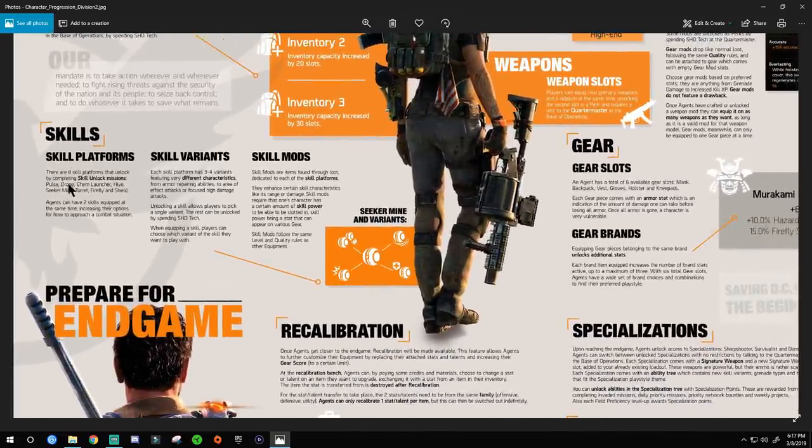Skills — there are eight skill platforms unlocked by completing skill unlock missions: Pulse, Drone, Chem Launcher, Hive, Seeker Mine, Turret, Firefly, and Shield. Pulse shows enemies — basically a mini wall hack where you can see enemies through the map. The Drone is a little robot that follows you. The Chem Launcher shoots CC abilities. The Hive can be placed on the floor and can break armor or provide healing. The Seeker Mine chases down enemies. The Turret can be placed to shoot enemies.